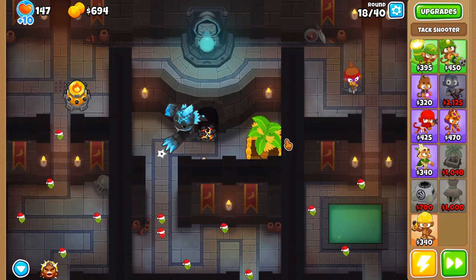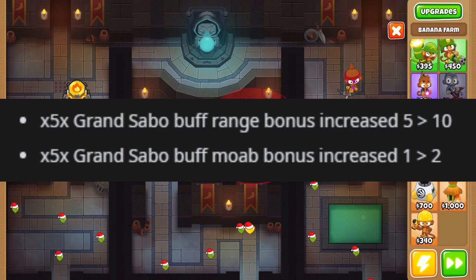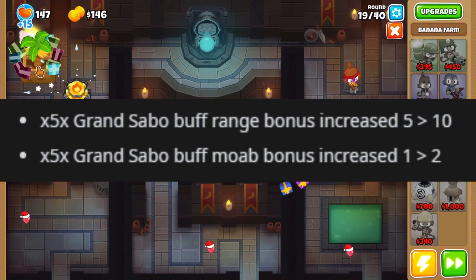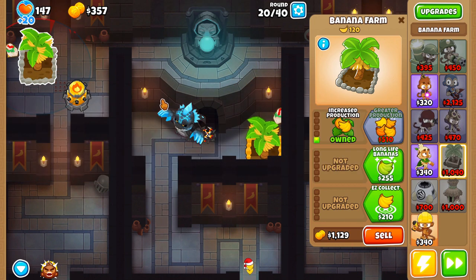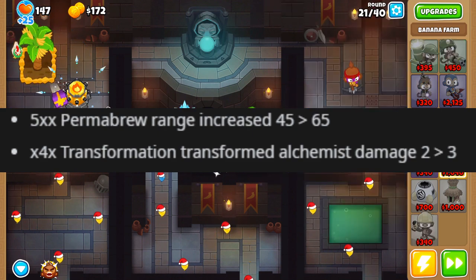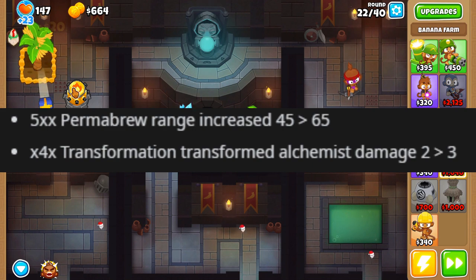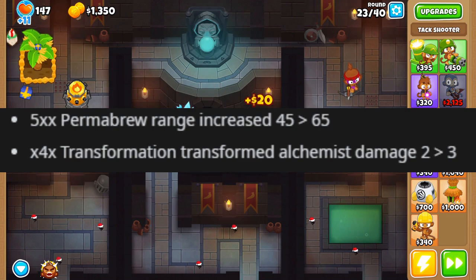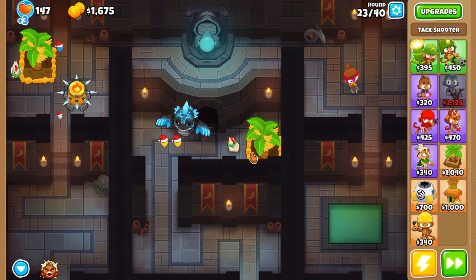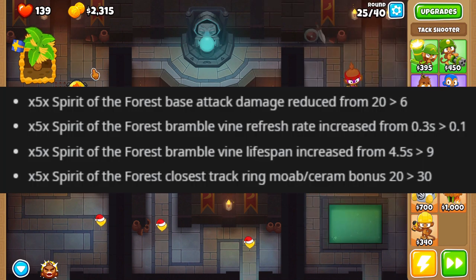Grand Saboteur is going to buff tier 3 middle path ninjas by double, but I don't think anyone's gonna be running Grand Saboteur with a bunch of tier 3 middle path ninjas. Permabrew got a 20% range increase because they acknowledged you have to helicopter it around, which is insane. The tier 4 Total Transformation is going from 2 damage to 3 damage - a 50% increase - which is pretty cool since no one really uses that tower.